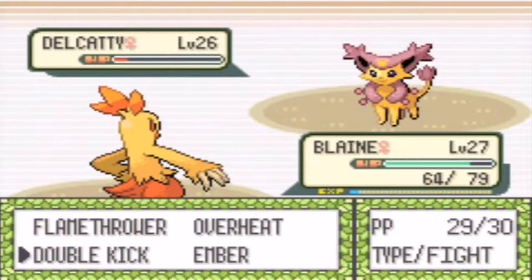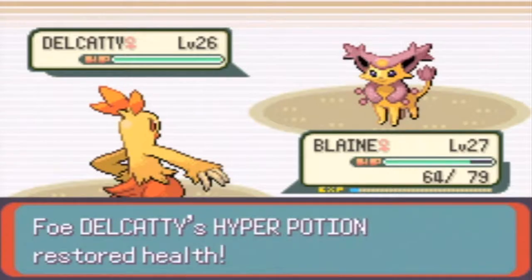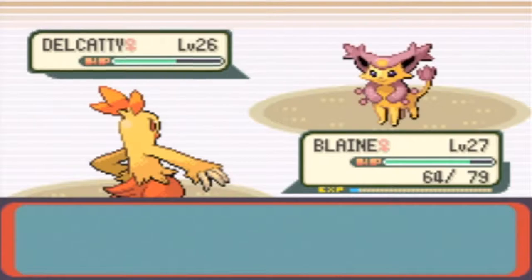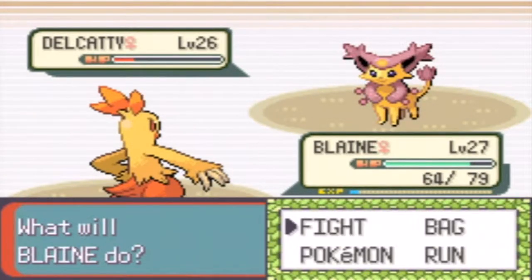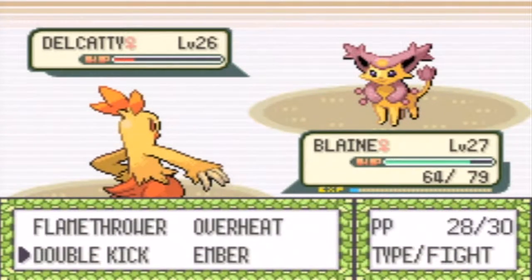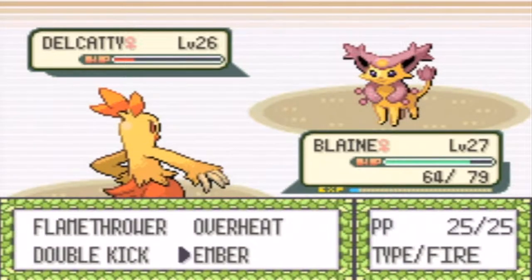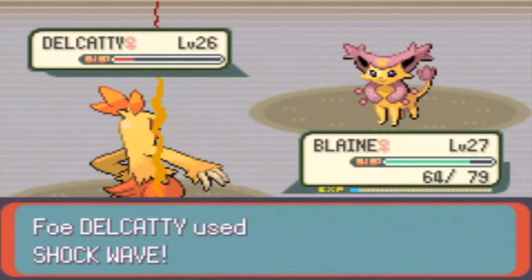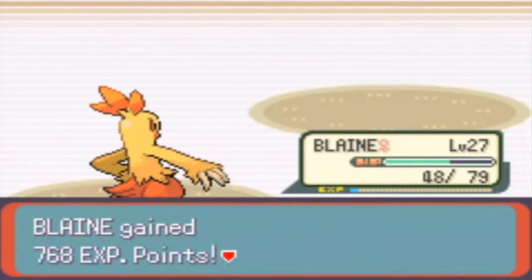So you're going to use like a Super Potion, so I'll just use a Double Kick. You gave us a Hyper Potion. Why would you need to use an X Accuracy when you're using Shockwave that never misses? Just because I don't have like a Dive or Dig or Fly on my Blaine. My Blaine doesn't have that great of a Fire-type move, it only has Double Kick right now, so that's going to be a little bit of a challenge. There goes the Delcatty.